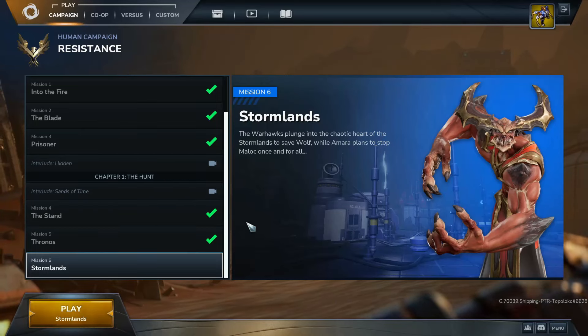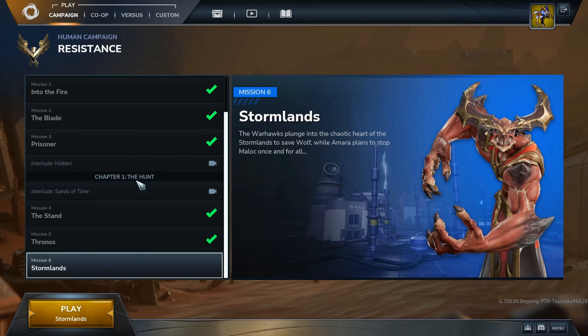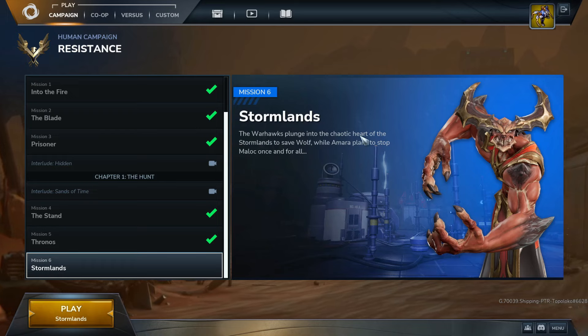Hello and welcome to the final episode of our Stormgate Early Access Campaign playthrough. We are continuing with Mission 6, Stormlands, the final mission of Chapter 1. The Warhawks plunge into the chaotic heart of the Stormlands to save Wolf, while Amara plans to stop Malak once and for all.